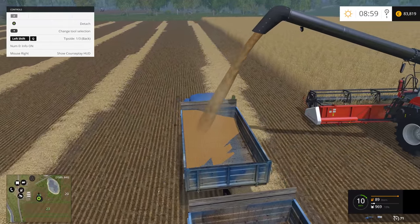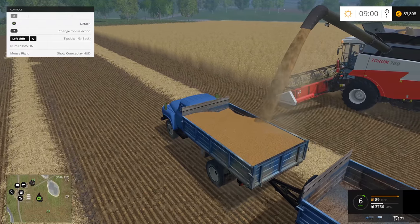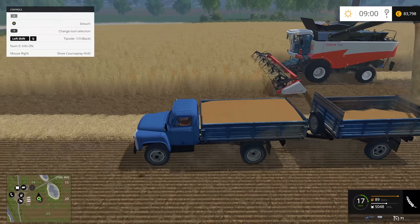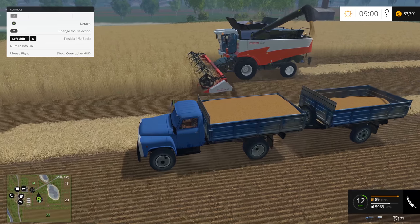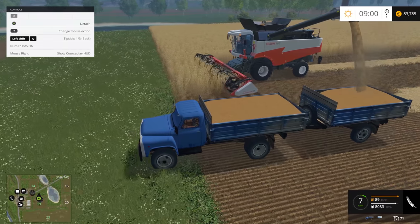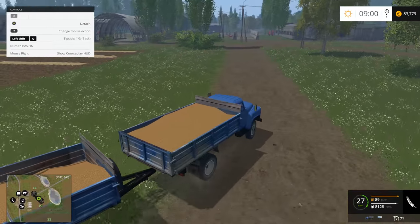Finally we started unloading — it should be good. Great yield already! 4,500 liters are in our truck already, and now the second trailer. I wonder how well Courseplay is gonna handle both trailers a bit later. 8,100 liters in the bank, and now we gotta go and unload everything. Please select the trailer inside the trigger for tipping. This is the way it works — we gotta unload each and every trailer individually. Let's use the back side. The back side works just fine.